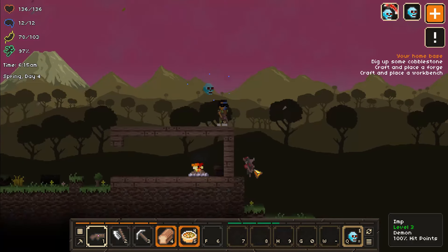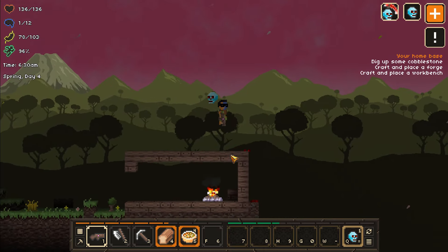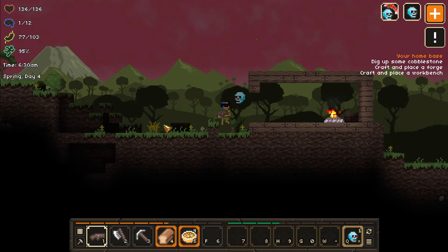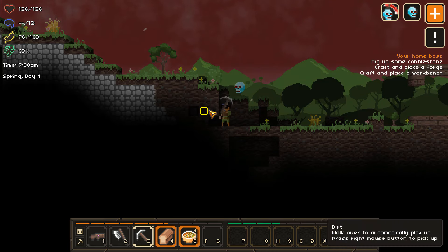Get him, Scully! He didn't expect you to come at him. Anyway, we're going to attempt to get this cobblestone over here. I wish there was an easier way — like in Terraria where it just kind of dug in front of you; that would be handy.